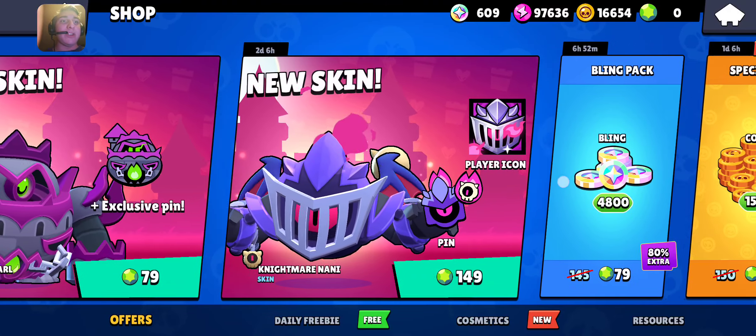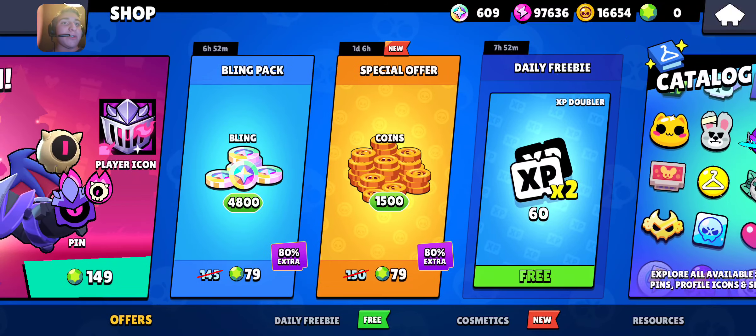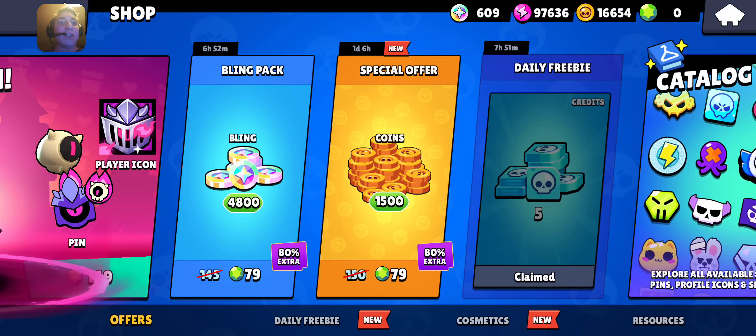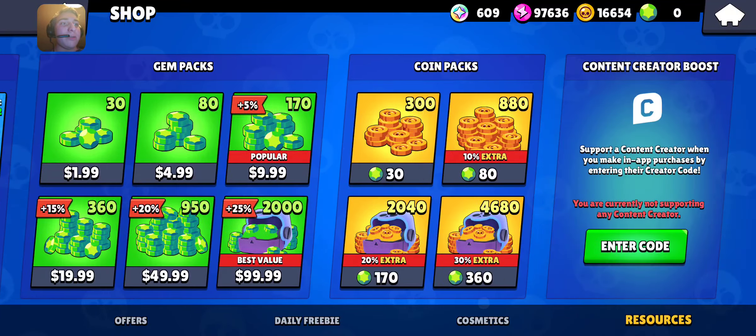Pretty cool animations on these too. I'd consider getting them, just not right now at full gem price. If I had any gems — I have some resource offers for coins and Bling, and a GB of 60 XPWs and 5 credits. But it doesn't look like there's much else going on besides that.